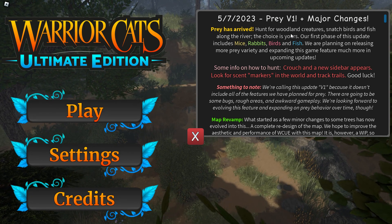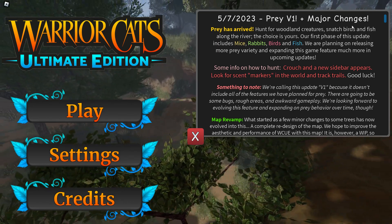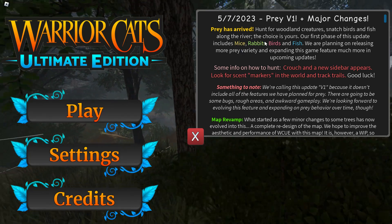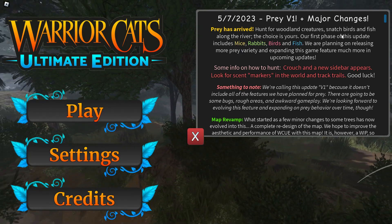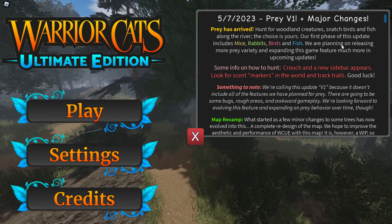So I'm just gonna look at the prison one. Oh my god - hunt for wooden creatures. For some reason that's cut off for me, but along the river, the choice is yours. Our first phase of the update includes mice, rabbits, birds - the first phase.